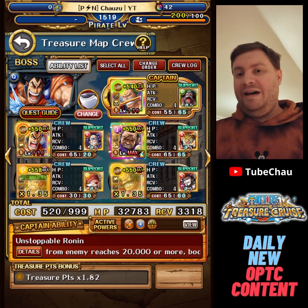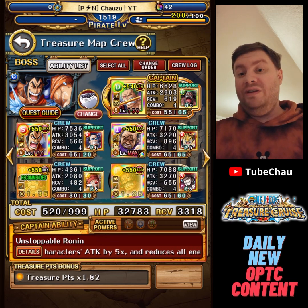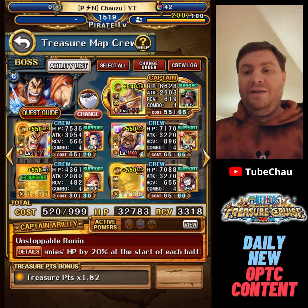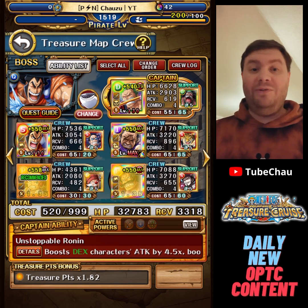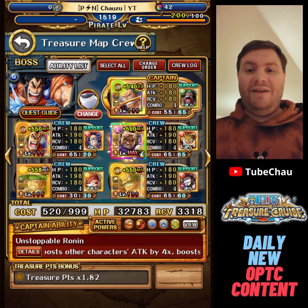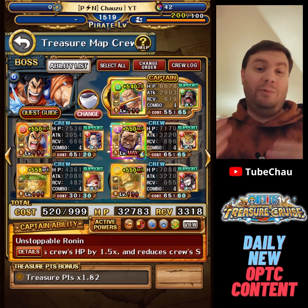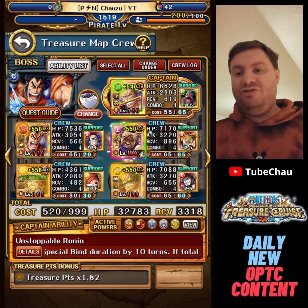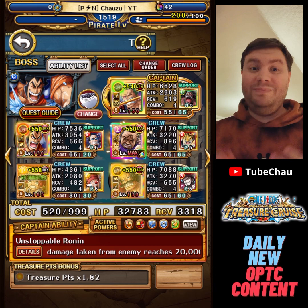Basically I'll just wave clear with Zoro stage one, wave clear with Fuji stage two. Final stage, I use Odin for orb boost. We also get the dangerous support for end-of-turn damage to go through resilience. Then we use Kaedai after for a big attack boost, buff the attack boost, orb boost, full board matching orbs — all of that. If needed later, I have both Shanks and Roger for more damage. Should be pretty good.